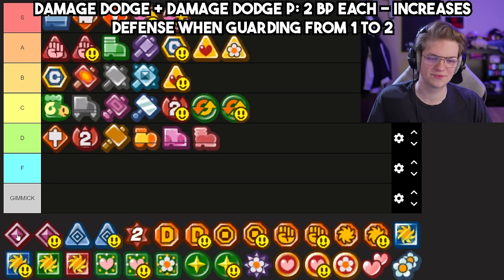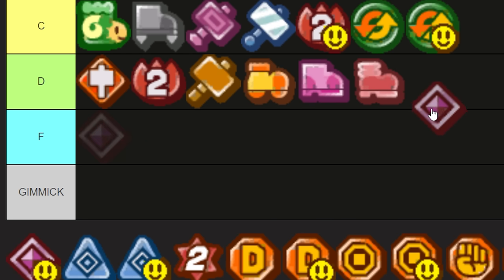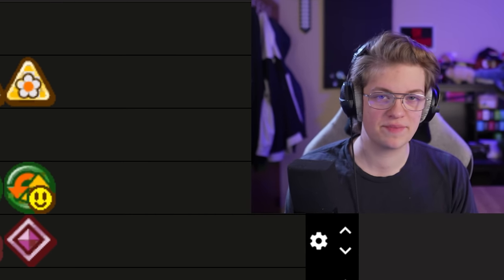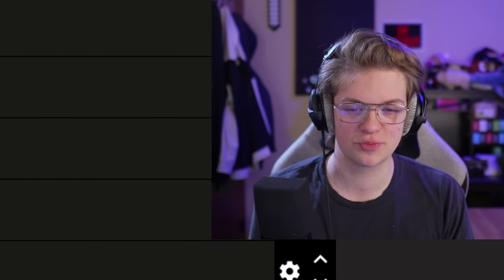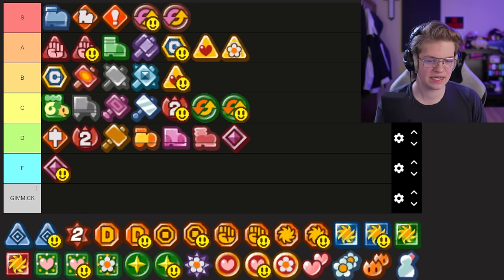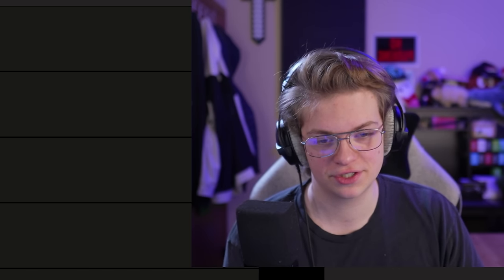This might also be a hot take, but Damage Dodge — I think Damage Dodge is a D and Damage Dodge P is an F. I never find Damage Dodge to be useful at all. There are a few scenarios where you might want to defend instead of super guard, but once you have a lot of experience with the game you're just trying to super guard everything and you'll save so much more damage. Even if you hit half the super guards and miss the other half versus defending everything, these are pretty okay early game, but at that point you might as well just super guard because early game enemies are really easy to learn timing for. I don't like the damage dodge badges.